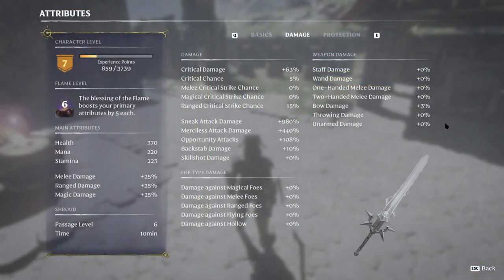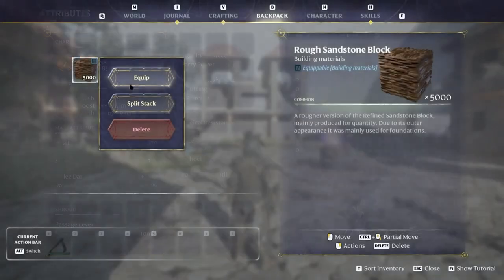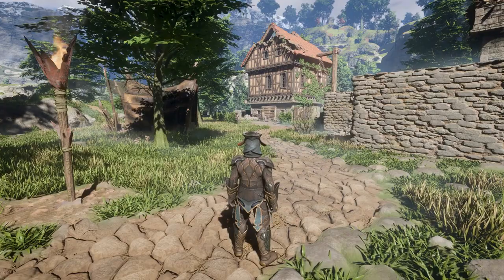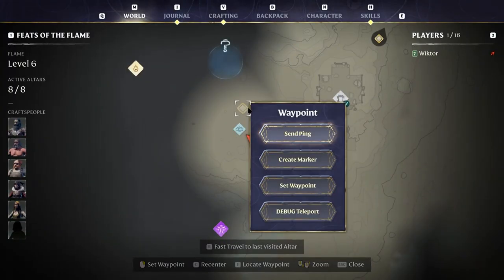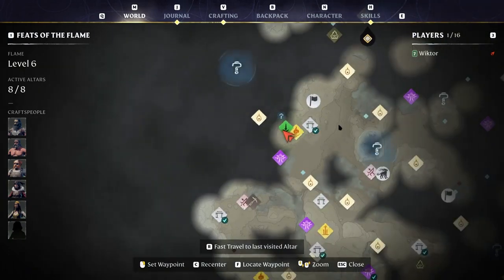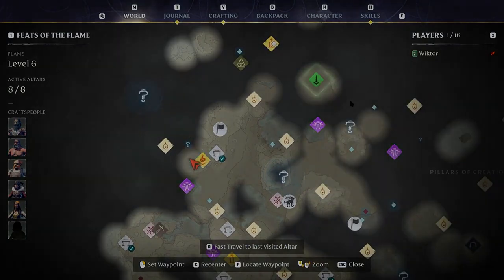Want more in-depth player stats? We've got you covered. Stack splitting has also been enhanced, allowing for more flexibility in splitting stacks. With the new ping function on the world map, multiplayer coordination just got easier. No more shouting at Steve for going in a completely opposite direction — simply point them to the specific area you want to meet up on the map.